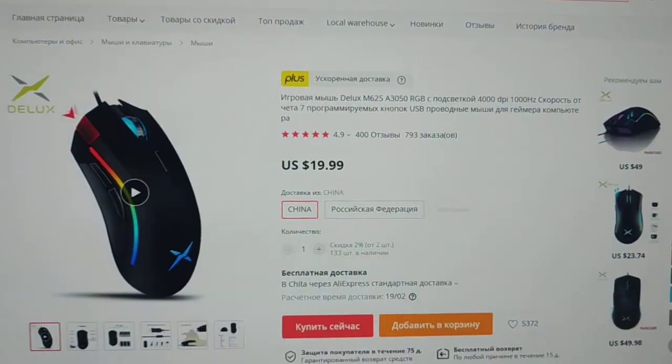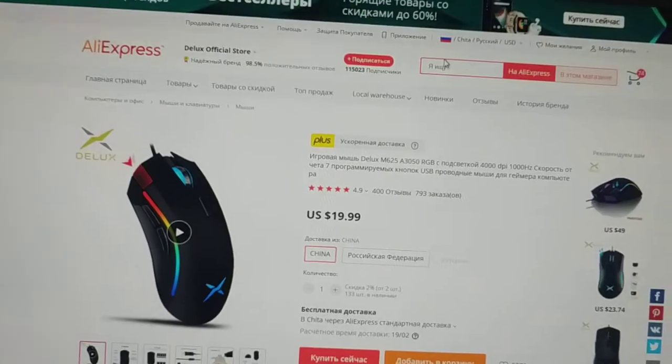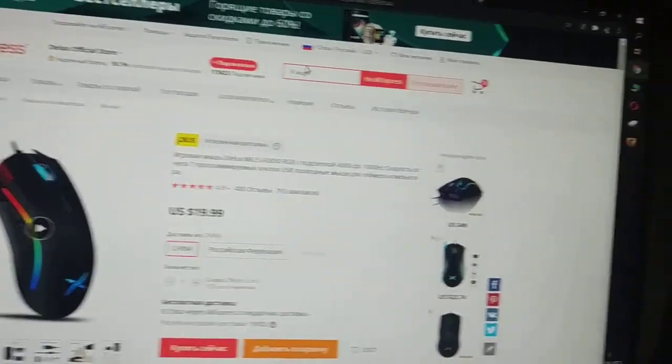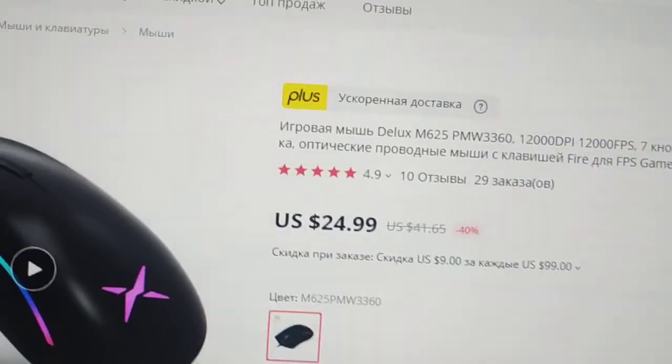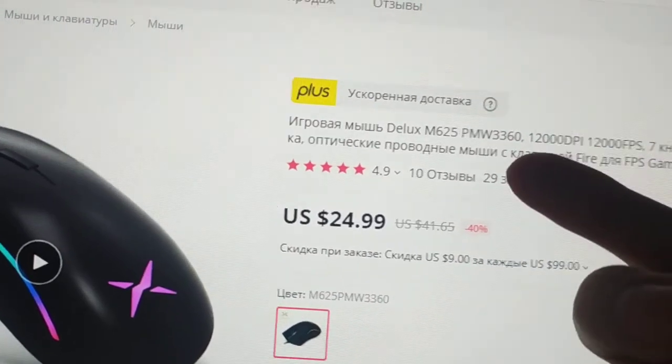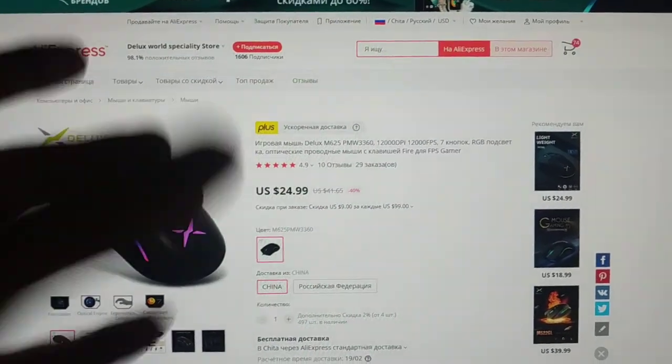That's basically all you need. Buying this mouse just for dual Berettas is kind of dumb, but it does have better versions. Let me check — the basic version has the A3050 sensor, which is okay, but for a game like CS:GO you might want to buy the version with the PMW3060 sensor. That's the better sensor for your pro moves in the game.